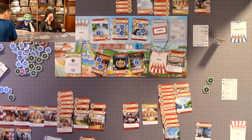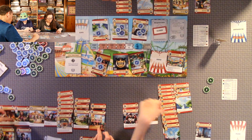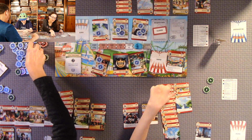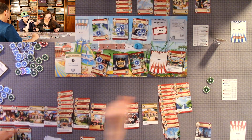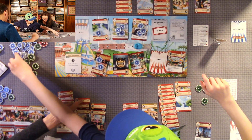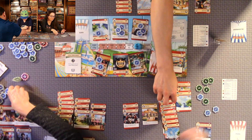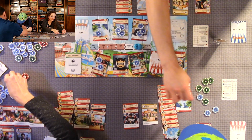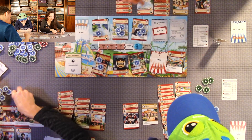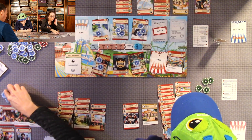Now we tally final coins. I have 21 — I think I won. Staff coins are collected for any end-of-round staff. Now we go to end-of-game scoring.